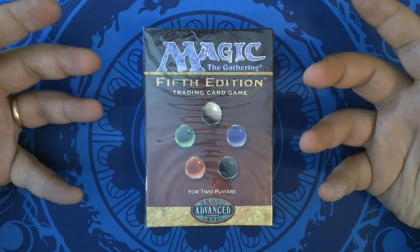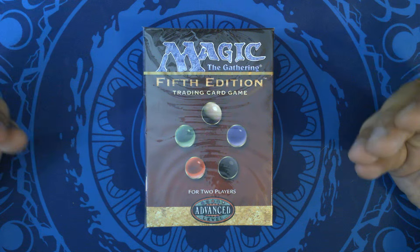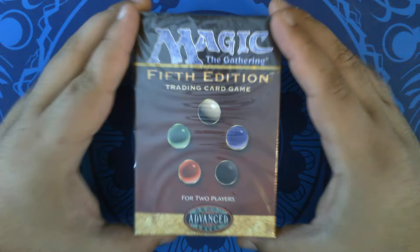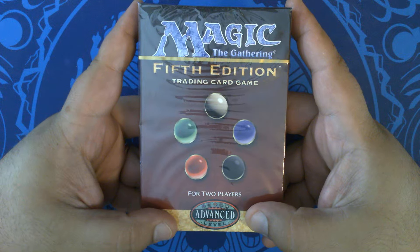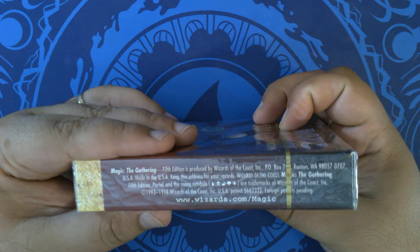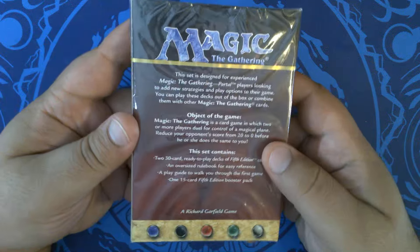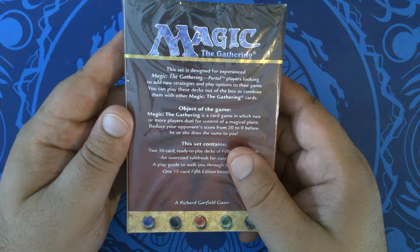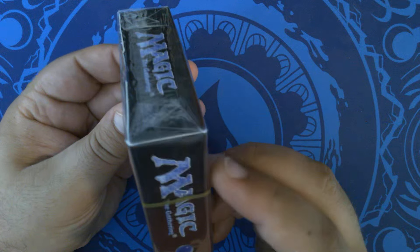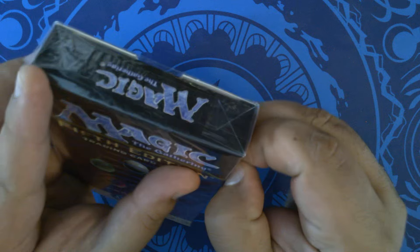That being said, we have a really great Throwback today. 5th edition is actually the first set in the levels system — the levels rating system — and it was the first ever product to bear the advanced level. This is one of the core sets; it's the one that followed after 4th edition, and it gave us quite a few things we still use today: some of the templating, formatting, and the concept of evergreen mechanics.